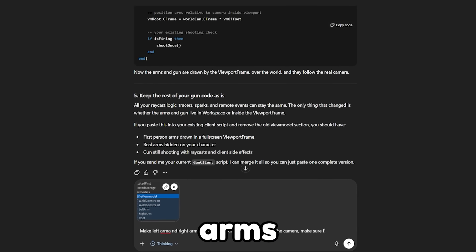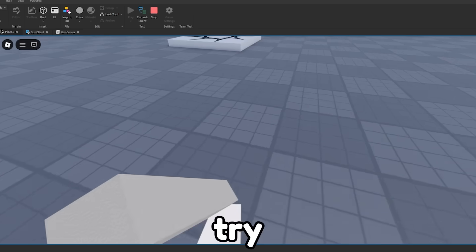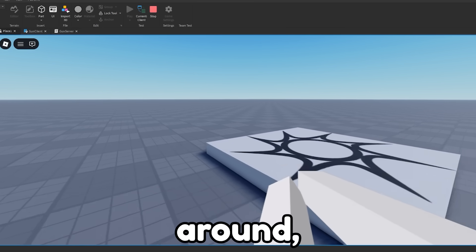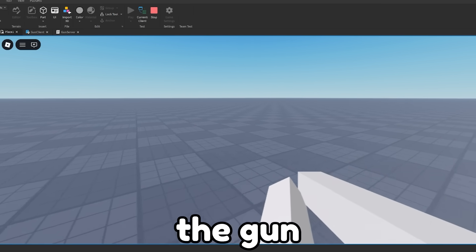Then I told ChatGPT to make it move my arms up and down when I walked. The code was buggy the first time, but after the second try we actually got it to work. As you can see, when we walk around, our arms bob up and down. And with that done, now is a great time to actually add the gun in the hand.